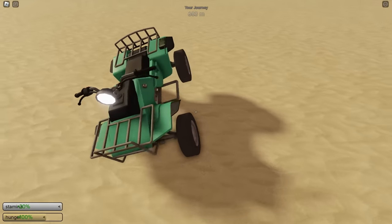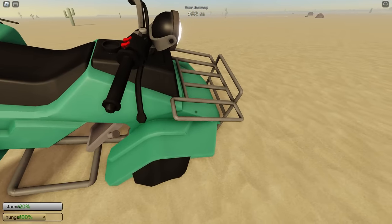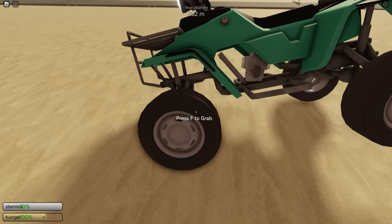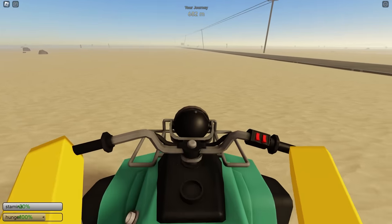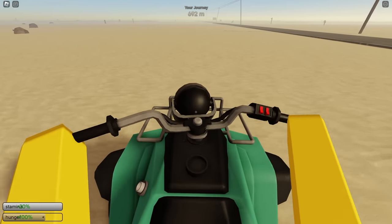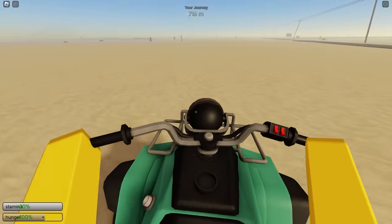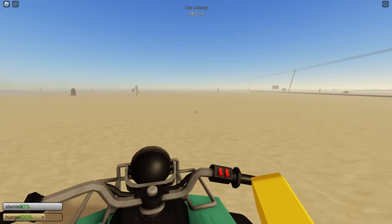Another downside is that you can't push the ATV like a regular car. As you can see I'm pressing F and we can't push it over, so if we get stuck we're just permanently stuck. Anyway, we can take the wheel off and put it back on. As long as we keep turning left we should be fine — just balancing on one wheel, driving until we find a place that has a replacement wheel.